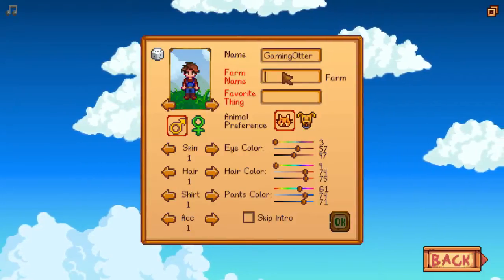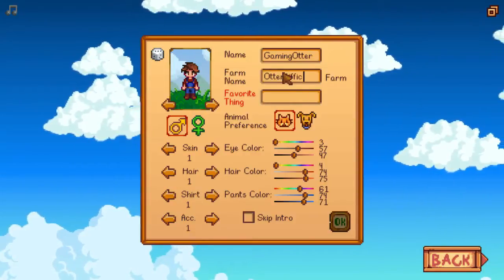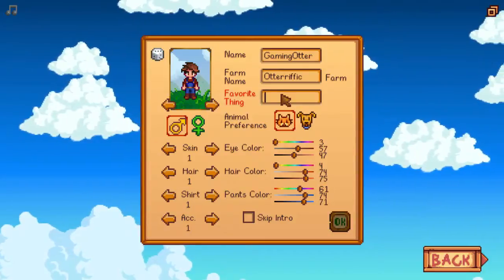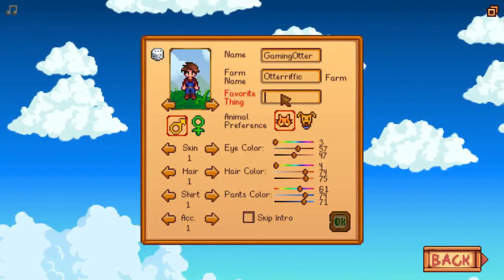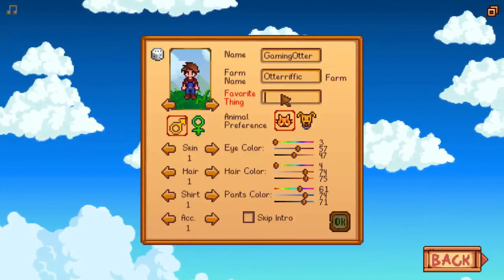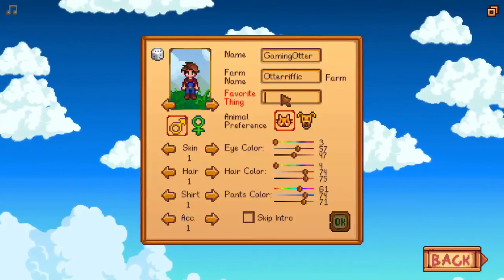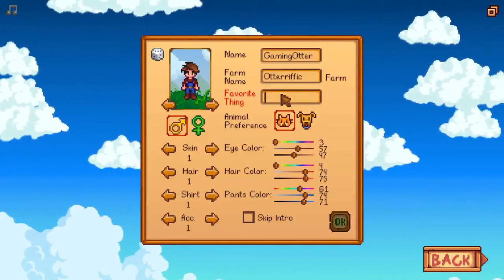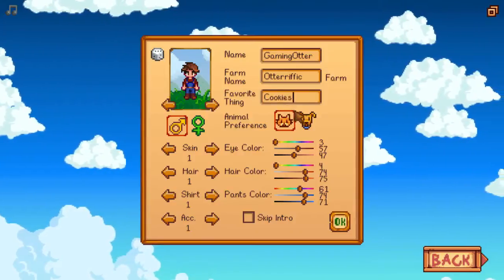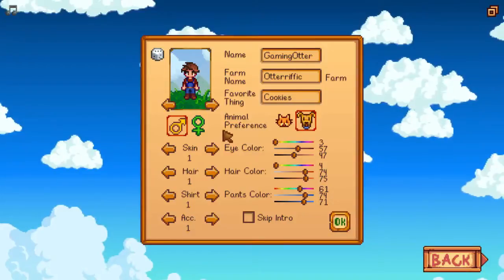What is the farm name? Otterrific. Favorite thing? I don't even know if that even matters. I'll put cookies, because it doesn't matter what your favorite thing is. Animal preference? Obviously dogs. Cats are stupid.